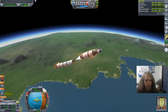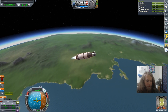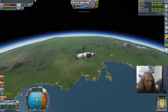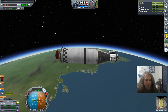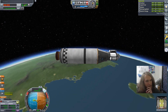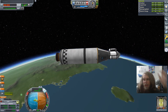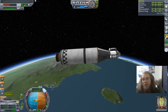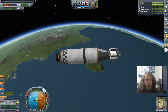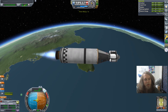Stage cutoff. Second stage ignition. This stage has plenty of fuel — should be enough to at least do a Mun flyby and back. This is definitely enough to do a one-way landing, but I don't want to do a one-way landing. The entire point of this mission is that it has to be two-way, which also means I'm not going to be able to do rescue missions. Maybe only then can I use the unmanned stuff. We'll see.